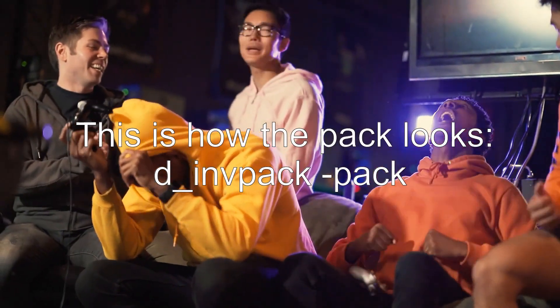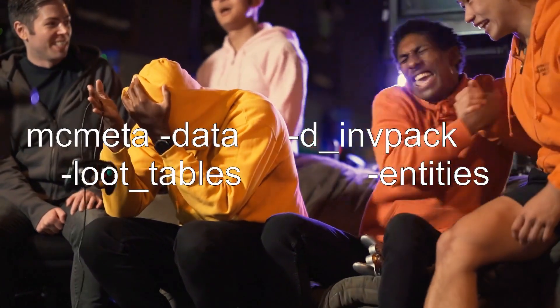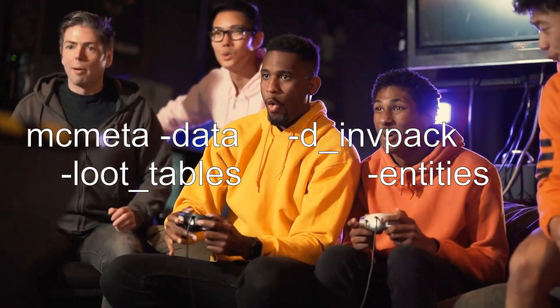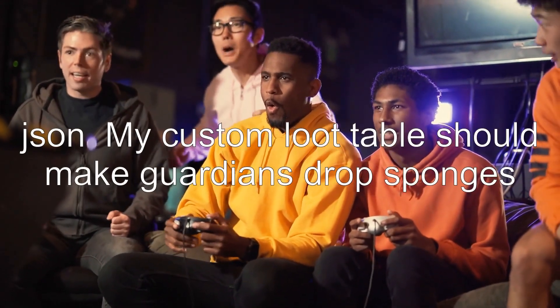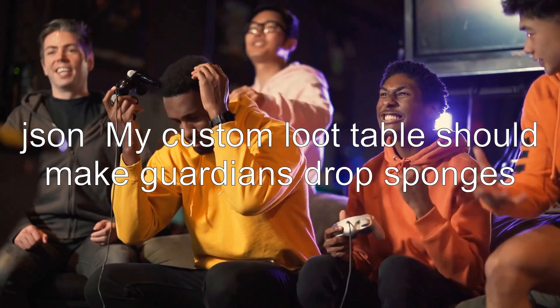This is how the pack looks: D-Invpac pack, with the path macmeter/data/D-Invpac/loot-tables/entities/guardian.json. My custom loot table should make Guardians drop sponges.